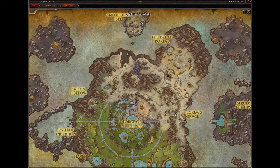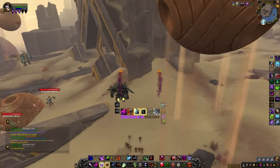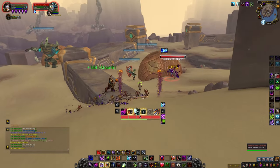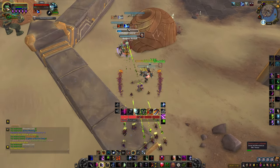The Protoform Sentience Crown drops from Automa that have been dominated around Zereth Mortis. There are a few good places to farm them. I would suggest the island with the world boss, as there are plenty of non-elites as well as elites.